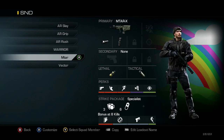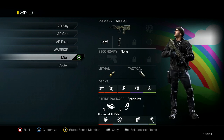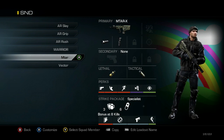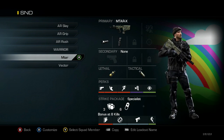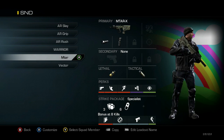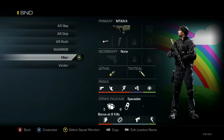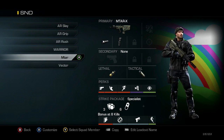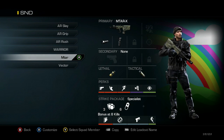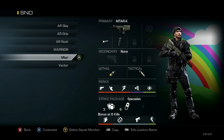Next one is my MTAR. I've got the MTAR with Muzzle Break, Grip, and then a Simtex, a Smoke, and then Ready Up, Agility, Marathon, Dead Silence, and Focus. This is one I like to use to try and throw people off, or I'll use it on Octane if we're going to smoke the B or A cross, because it's a longer range map so the MTAR is a little bit better. It's also good for just throwing smokes in random places to try and bait enemies out.